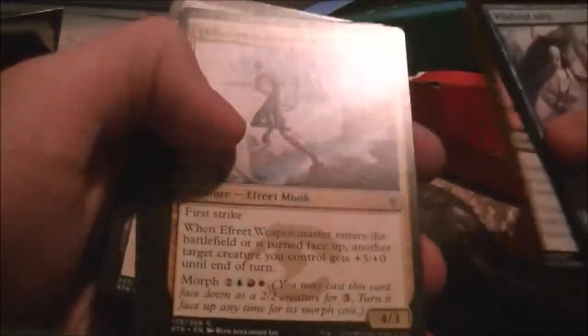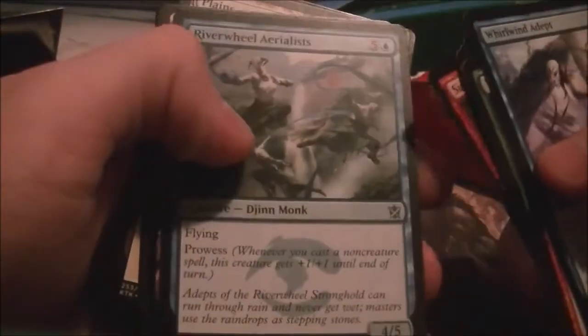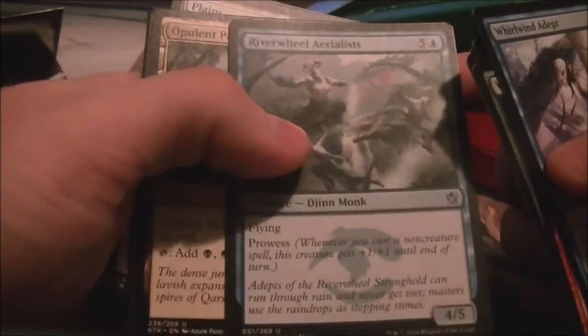Now we go into the second pack. Whirlwind Adept is probably okay for the deck. Woolly Loxodon — you could add another one of those. Mystic of the Hidden Way might be good. Another Summit Prowler for the deck.